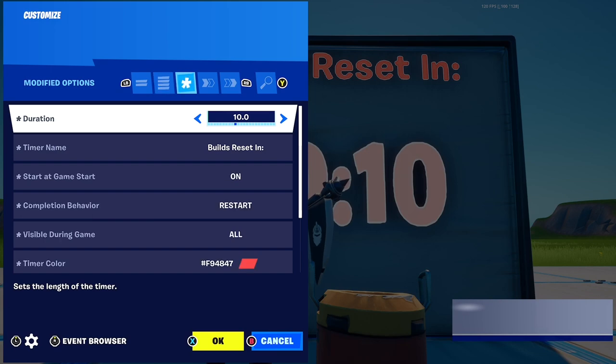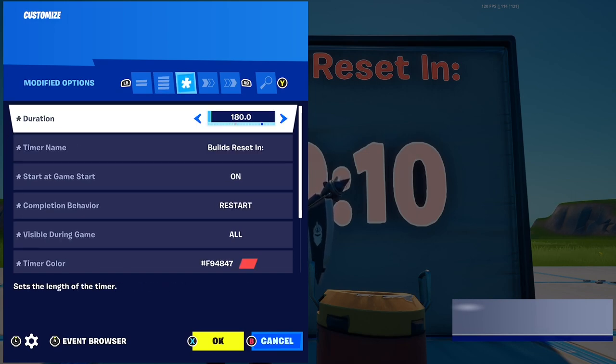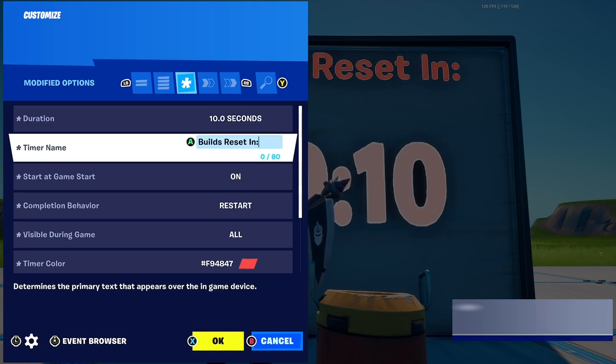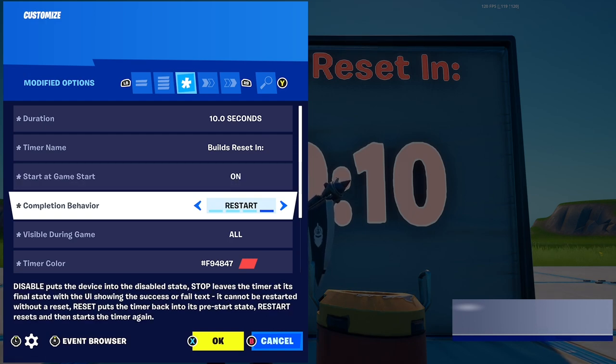At the moment the timers are glitched in the upgraded devices so I can't do that right now. Duration — put this to wherever you want; for testing I put 10 seconds. Timer name I put 'builds reset', but you can put that to anything you'd like. Start at game start — I recommend you put this to on, but you can put it to off if you want to trigger it from something else. Complete your behavior — put this to restart.